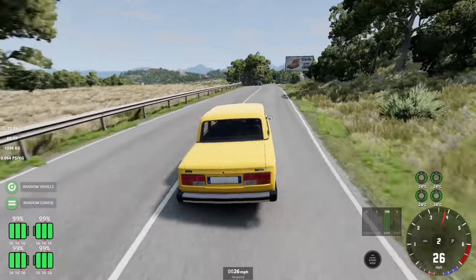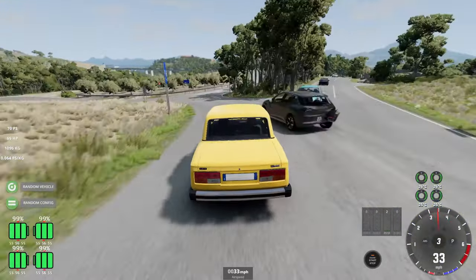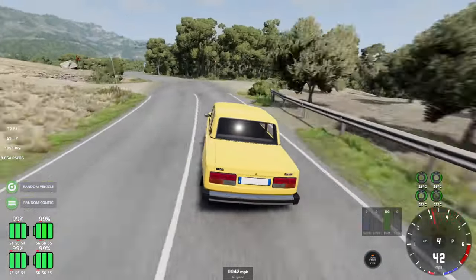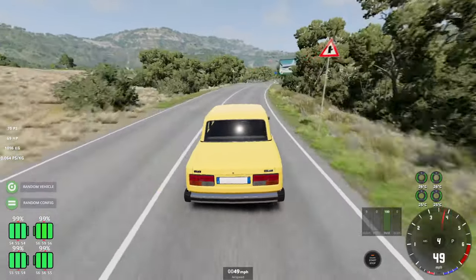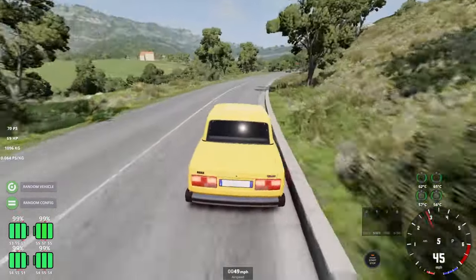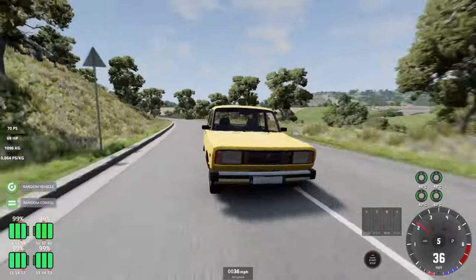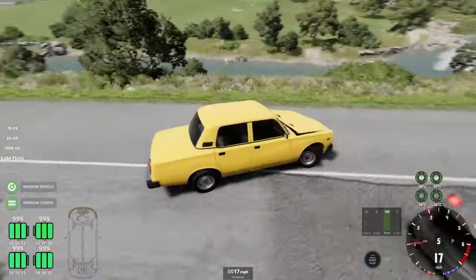A lot of the configs are pretty similar - that's just the way it would work in the Soviet Union when it comes to cars. You didn't have a big options list. You had maybe the choice of engines. This is one of the 1.3 variants of the later model. As you can see, it has different taillights, slightly bigger plastic mirrors and plastic trim, and bigger safety bumpers.